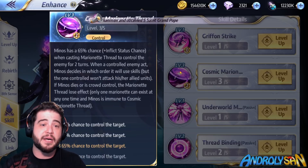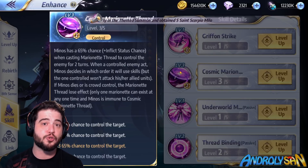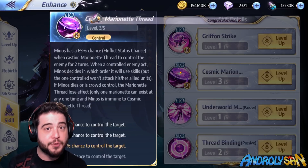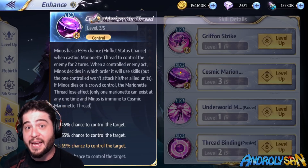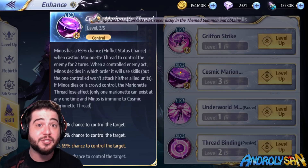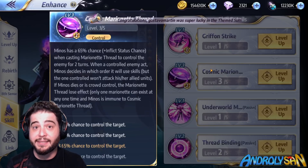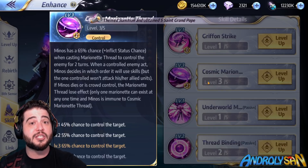The second skill is his bread and butter — it lets Minos control one unit for two rounds with only two energy. When that enemy unit is controlled, we can actually choose what abilities it uses, though those abilities can only affect our team; we can't force the unit to attack its own team like the Pope's Confusion does. We can choose a skill that doesn't do anything important or one that wastes energy — for example, Cannon has a skill that uses four energy and does absolutely nothing. The control lasts two rounds, and if Minos dies or is controlled himself, the marionette ends. Also, Minos is immune to enemy Minos — you cannot marionette an enemy Minos.